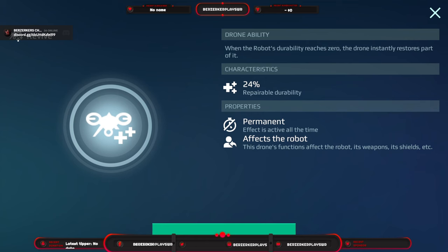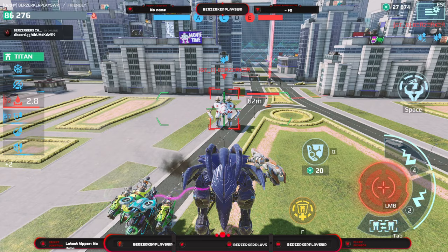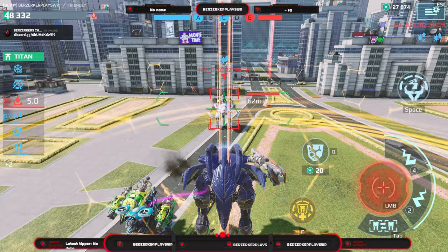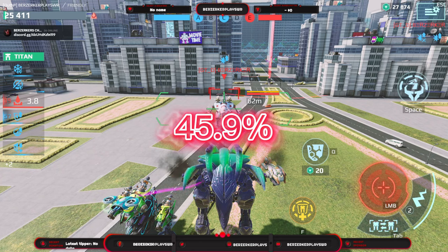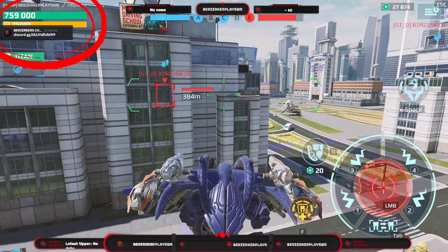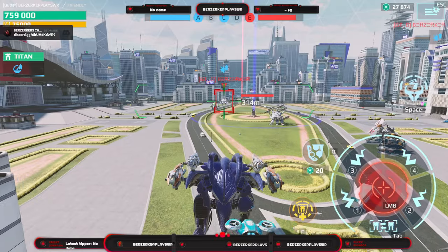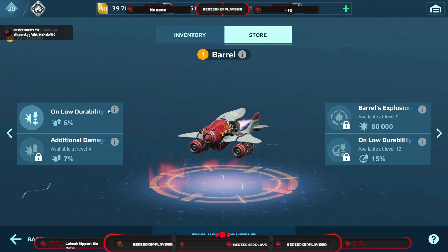Then we have the Reviver. It revives your robot at 24% durability when you reach zero. It gives an extra 10% durability, and on revival gives you 85 defense points — about 45.9% damage reduction for 10 seconds. It also gives you a 75,000 Aegis shield immediately on spawn.